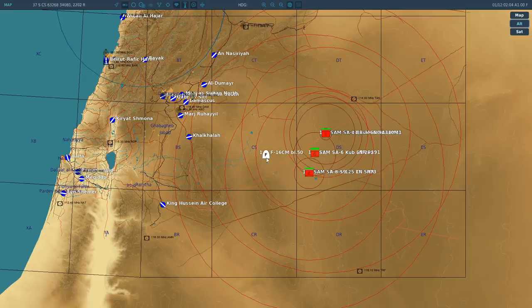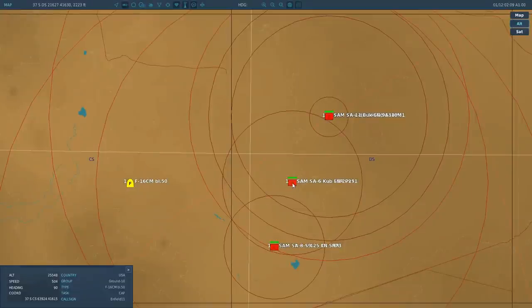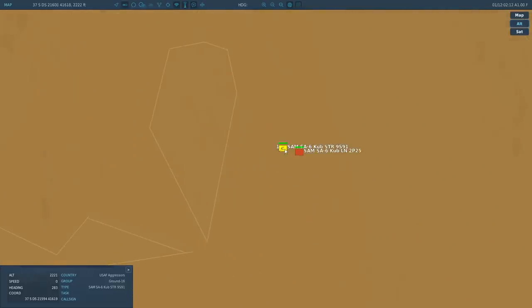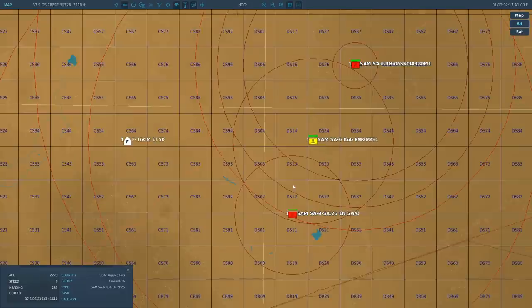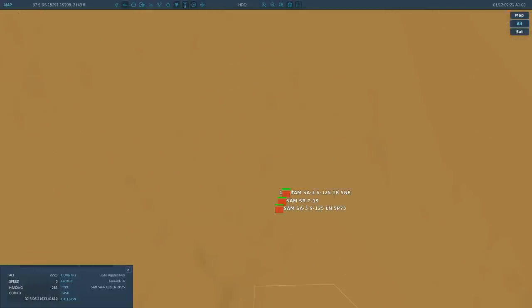First, look at the scenario. Here's an F-16, we've got it in pause just so we can sit and talk. Directly in front of us is an SA-6 site with a combined SA-6 track and search radar and a non-emitting launcher. To our right, by about 23 degrees, we have an SA-3 site with an SA-3 track radar. As a search radar, we have a generic SRP-19 and a non-emitting launcher there.